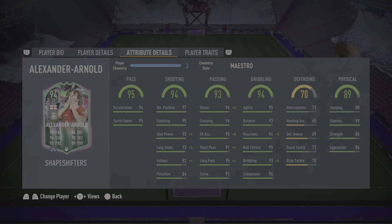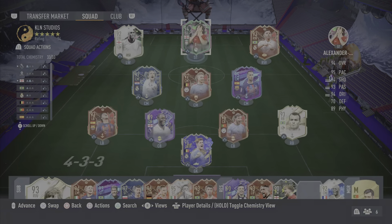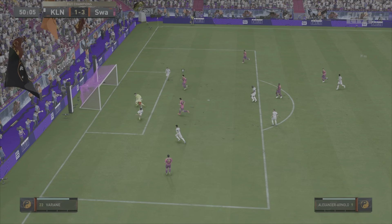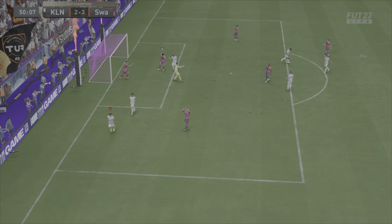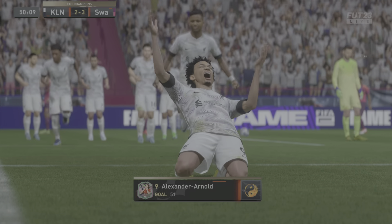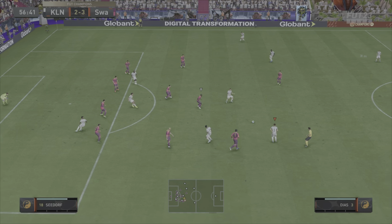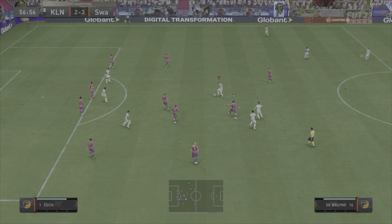If I'm a little soft, I do apologize — I do have guests staying over and I don't really want to wake them up, so I will be a little quiet in this video. Starting off with some defensive work from Alexander Arnold: he tackles the goalkeeper — not quite intentional, to be honest — but he ends up tackling him and gets a tap-in at the end of it.